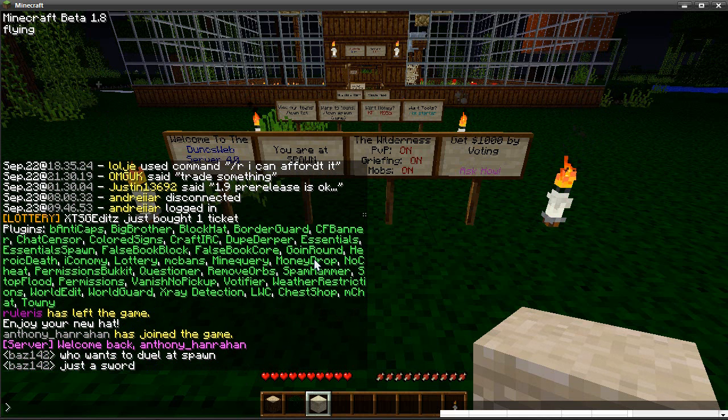Next one is Essentials, which I talked about before — that works with Essentials Spawn and we've got both of those. It's a bunch of different commands — just do slash help to see everything you can do. FalseBook Block and FalseBook Core allow things like gates, doors, and bridges, so they're very useful for those who want to make castles with a gate that comes down — you just right-click a sign.